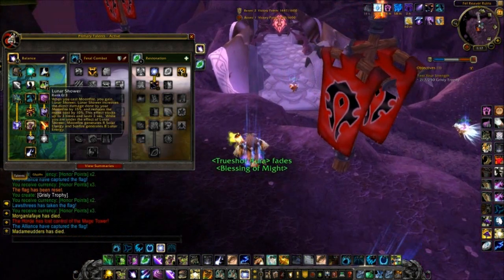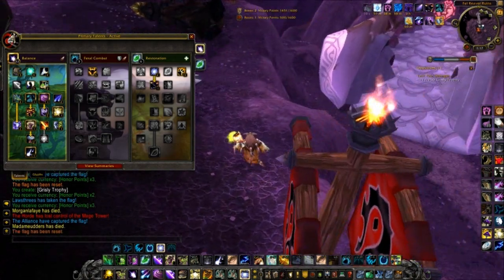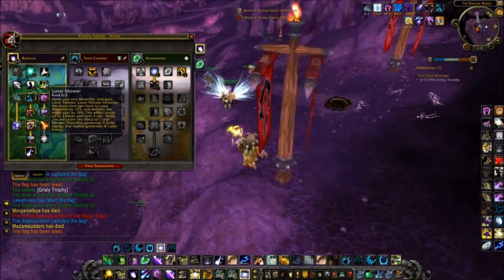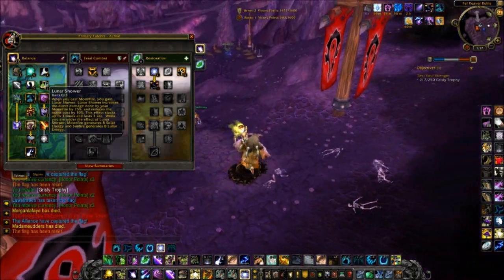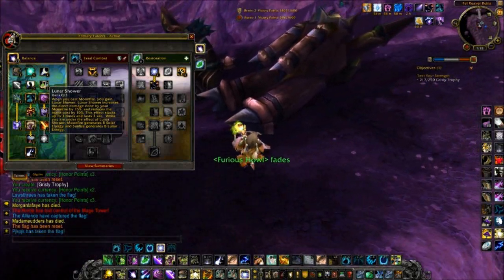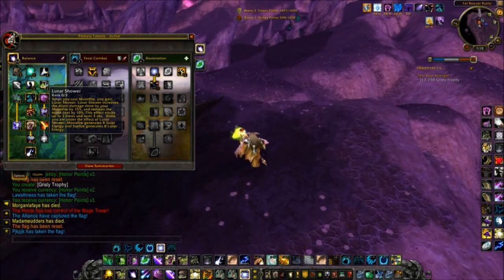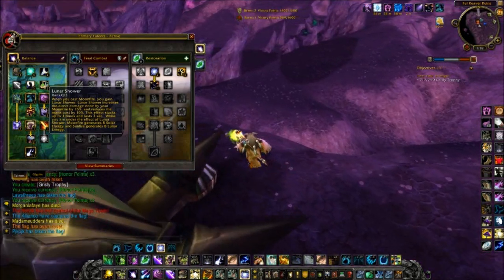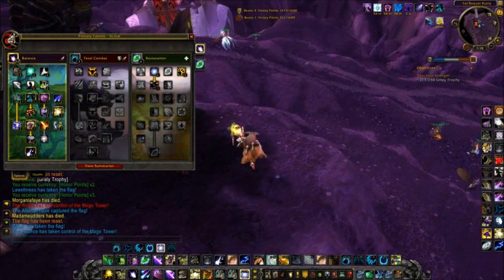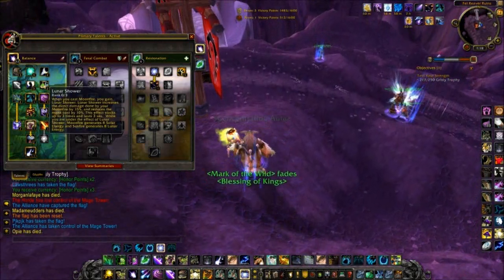I just don't Lunar Shower spam. I never use Moonfire spam. In case you're wondering, in MoP — Mists of Pandaria — you will get Lunar Shower as base in your actual spec, rather than having to spec into it as a talent. You'll automatically get this when you go Balance. And they changed it to 90% instead of the 3x stacking for 10%, so it's going to cost 90% less mana. I'm pretty sure the damage has increased on it too.